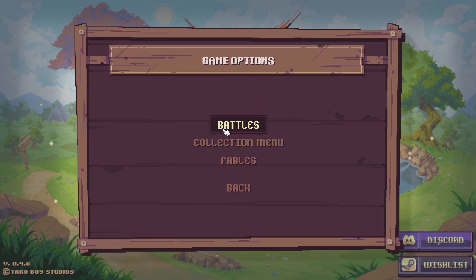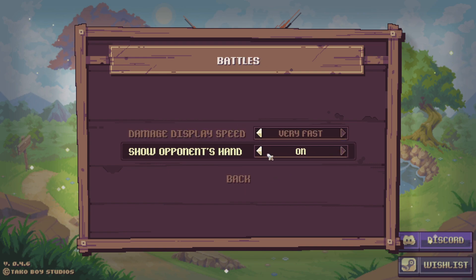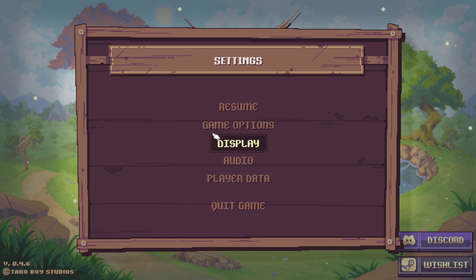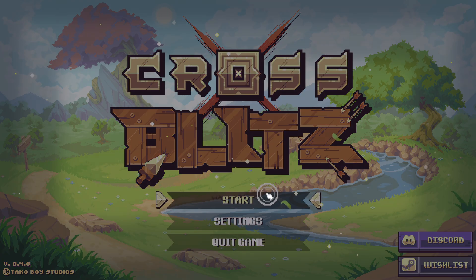First things first — the options menu. Under game options we have things for battle like damage display speed and show opponent's hand, which is interesting. There's also collection menu, new card alerts, zoom card, and Fables. I actually like the addition that you can turn off screen flash — I found it to be at points a little bit too intense, so I might turn that off during private play later on. Display, audio, player data — for this type of game and such a demo, great accessibility options.